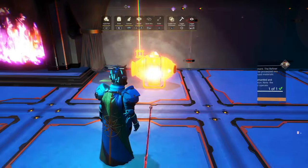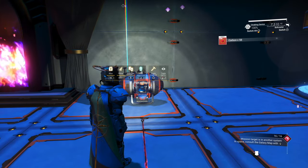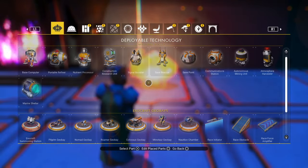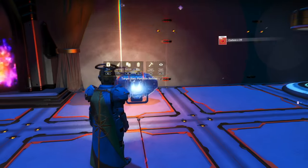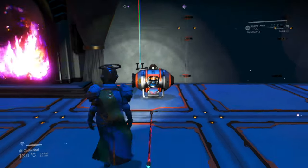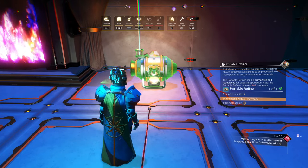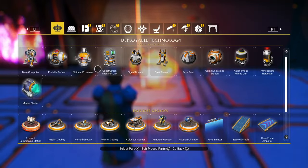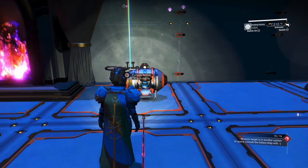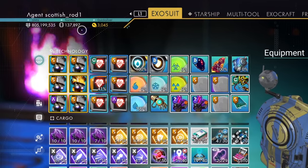If you pay attention to the top right corner, you can see I'm getting some carbon and some nanites — just under 20,000 each time — along with the five portal refiners. I'll do that a few more times and then you can see how much I got. There you go — just under 138,000 nanites. But I have another approach for you as well.